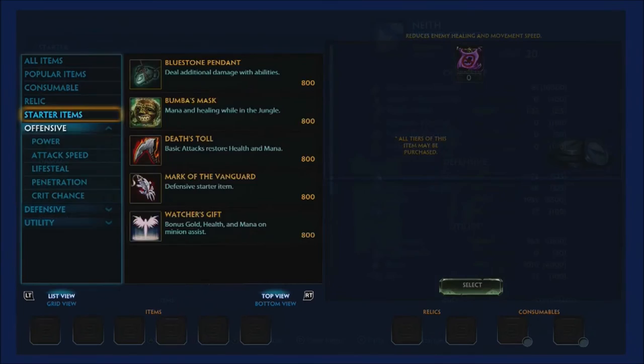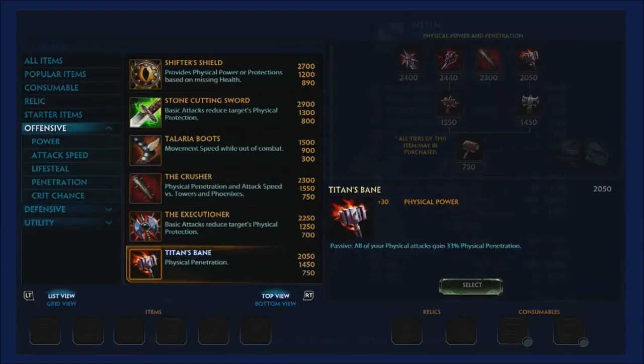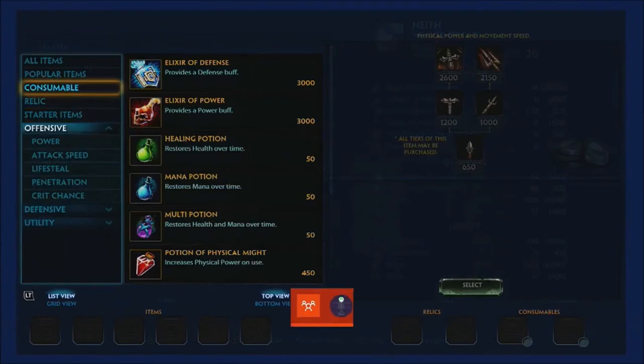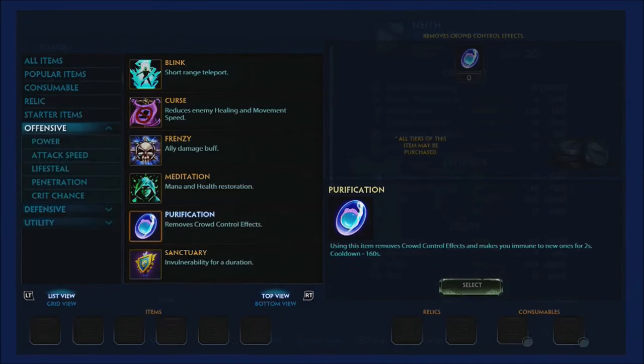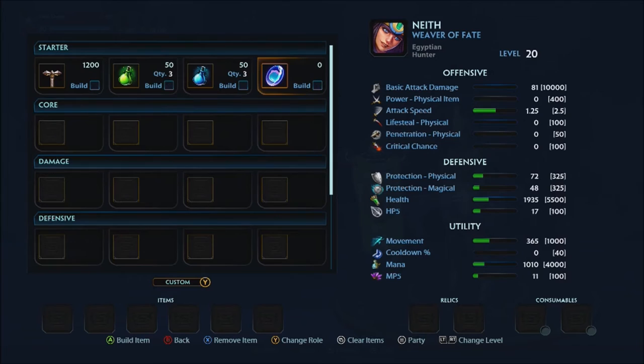Starting item, as always, is Tier 2 Transcendence plus pots — grab three of each pot type. Your relic needs to be Purification, because Purification beads have been the clutch relic since forever and will continue to be the top pick.